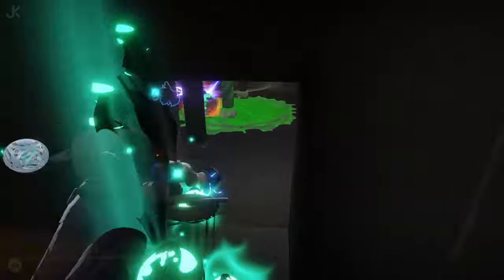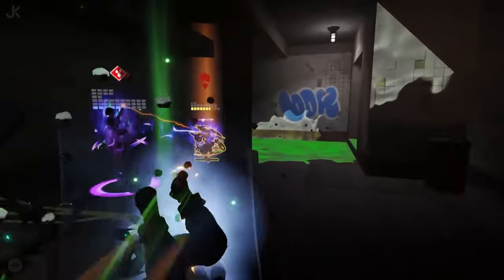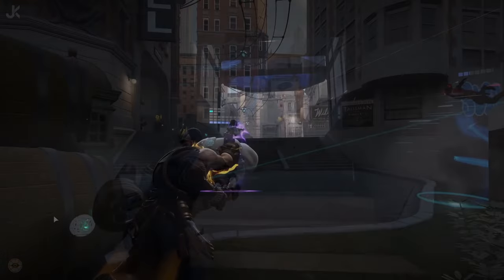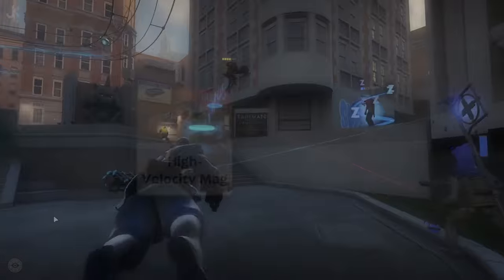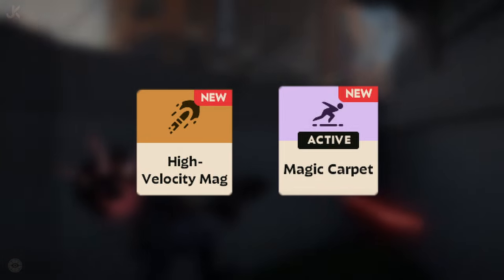Today we're going to cover the two new items included with the patch, along with any changes to your favorite heroes, and included tier lists for those heroes, and of course we'll talk about the new hero, Shiv. Let's start by talking about the two new items added to the game: a tier 1 weapon item called High Velocity Mag, and a tier 4 spirit item called Magic Carpet.